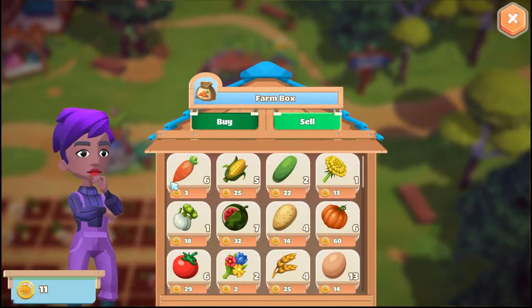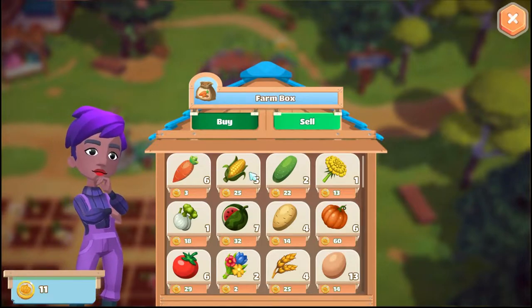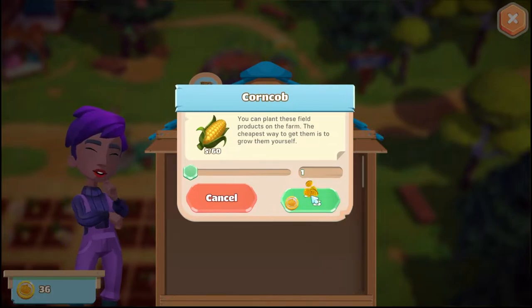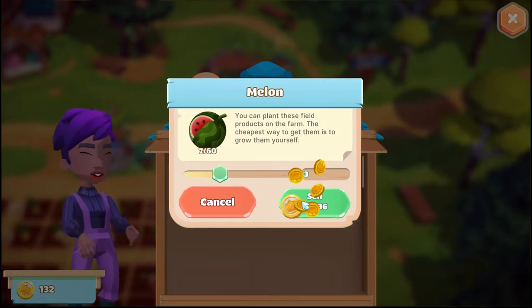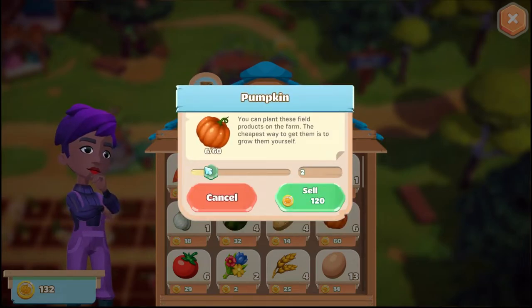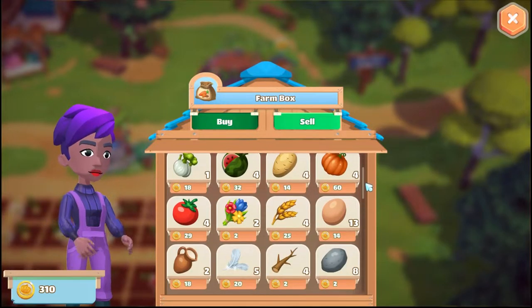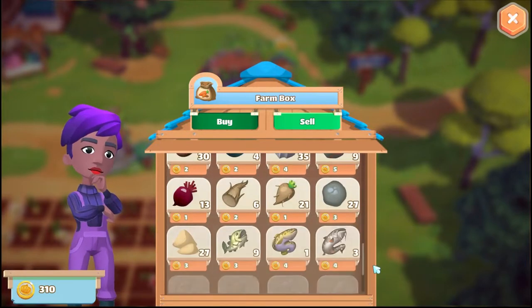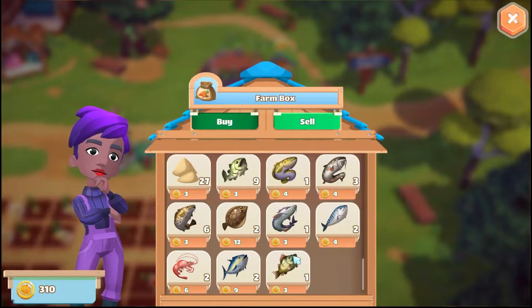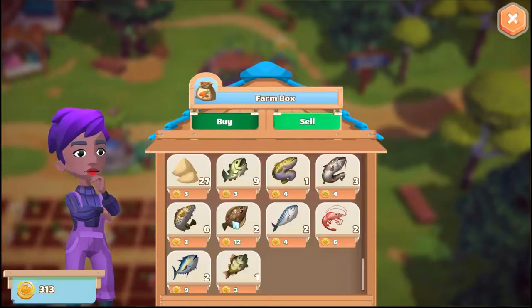I'm not selling my carrots because I need them for the feed. Let's do four of everything. Let's sell one corn, three watermelon, two pumpkin, two tomato. I'll keep my eggs — we can make food and sell the food. I don't think I remember seeing lake sturgeon in any recipes, so cod might have been — you know what, let's just go take a look together.